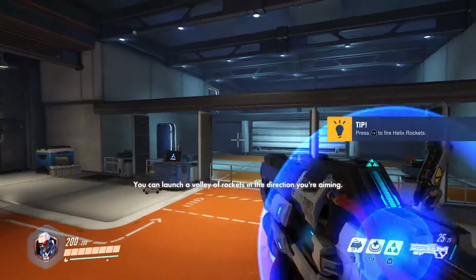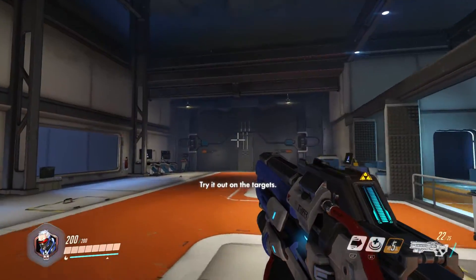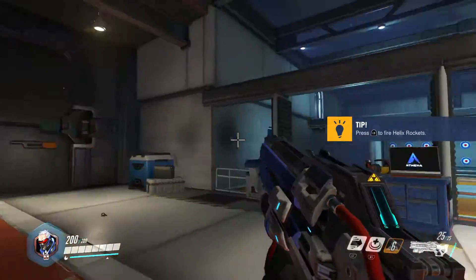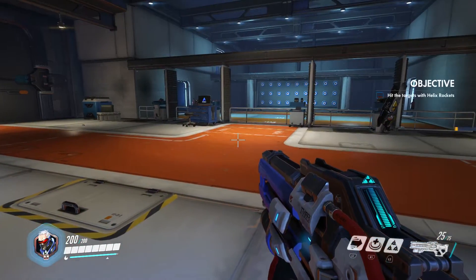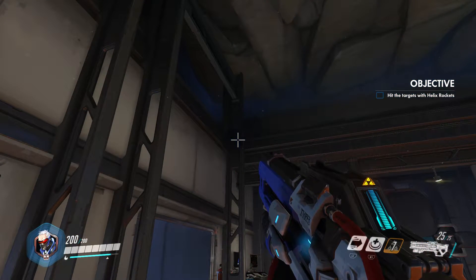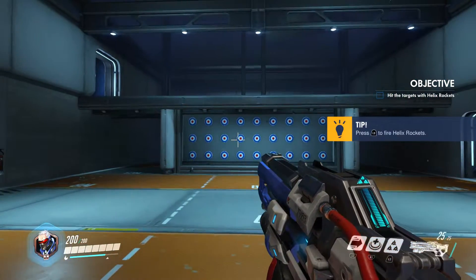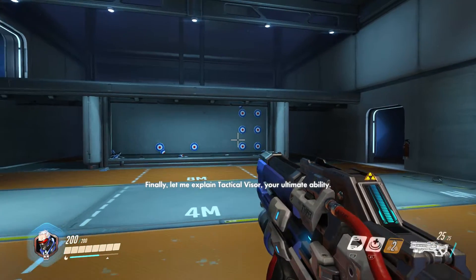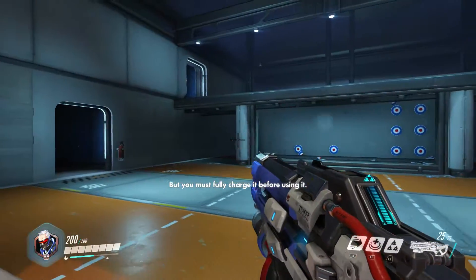You can launch a volley of rockets — boom! Wait, no, that's not right. Try out the other targets. Where are the targets? There's a target — press L2 to fire helix rockets. Oh, there's a glitch. Oh, those targets! I did not see them. Powerful abilities can change the course of the game — okay, stop talking Athena.